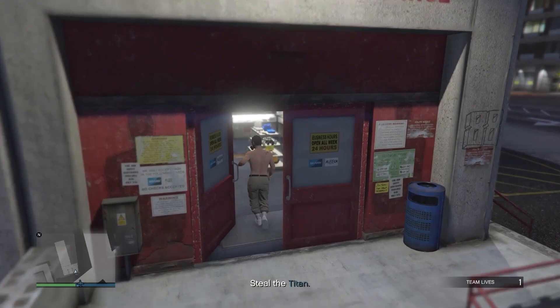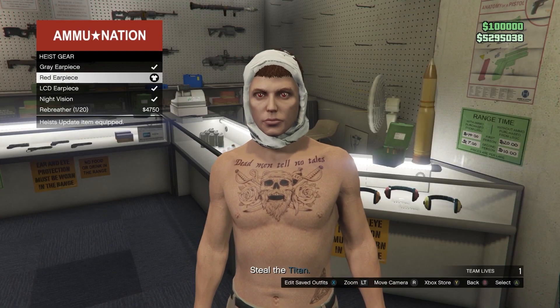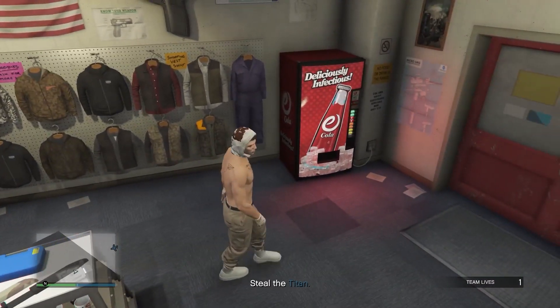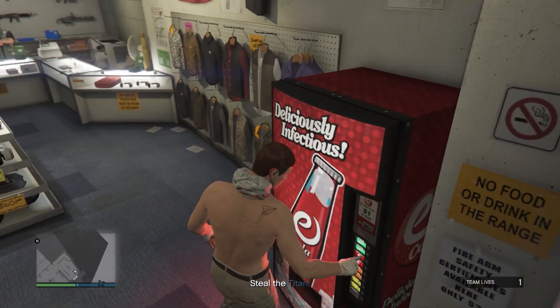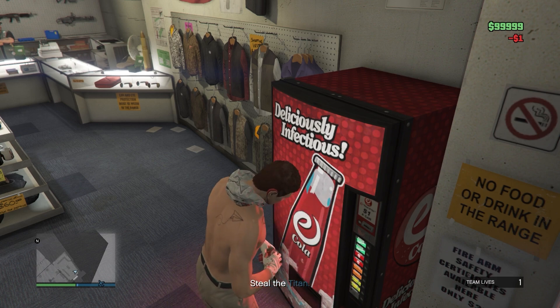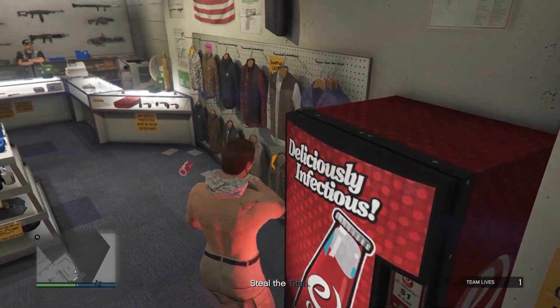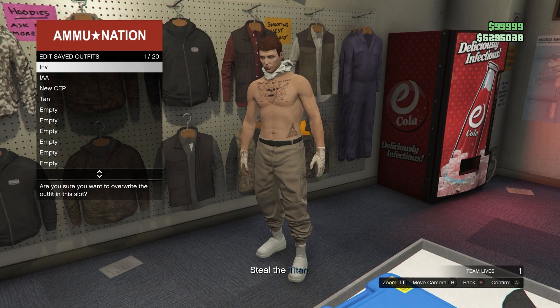At the shooting range, go to the gear section in the middle, equip the first earpiece and then the second — you should see a white hood appear on your outfit. Now buy a soda from the vending machine and the hood should go down. As soon as it does, run over to the outfit section and hit right on the D-pad. If done correctly, you can now save this as an outfit with the hood down.